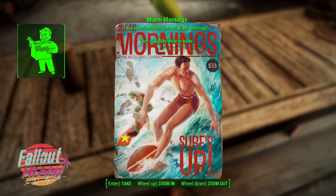Finally, we have an image of Miami Mornings — one of those unique magazines that appears in the world space that you can collect. This one gives you plus 5 agility while in the water, which fits really nicely with the water theme since it is going to be Miami, Florida.